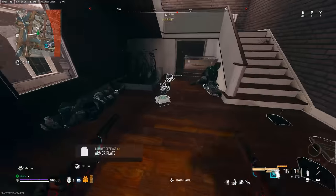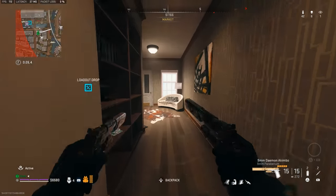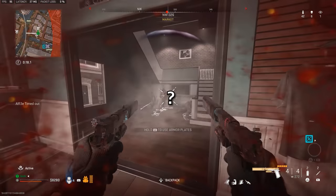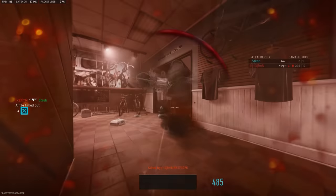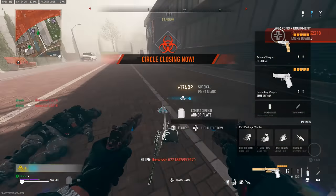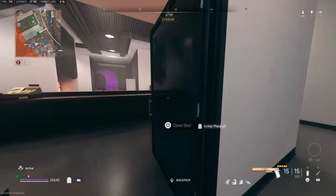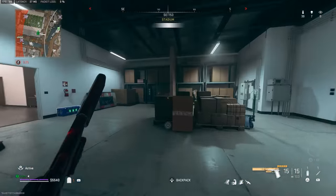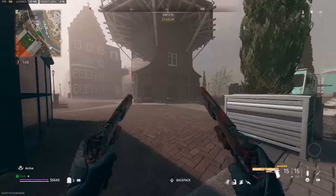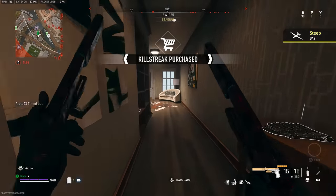Gotta keep in mind we only have the default 15-round max. I would like to slap on the 26-round mag — you can have a 20-round mag or the 26-round — but then we have to replace an attachment and I don't know what attachment I want to replace. They're definitely not as broken as the P890s were. Remember how broken they were? They were meta for a long time, you were two-shotting people. I think we're gonna have to try a couple of different builds. The muzzle we should be using on akimbo — all the cons are aim walking speed, nothing that really hurts akimbo.